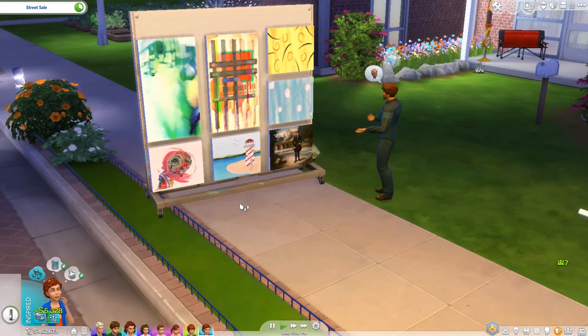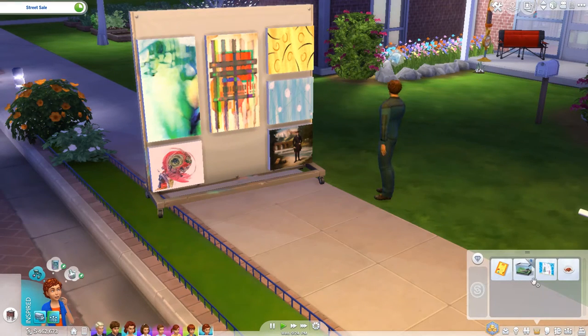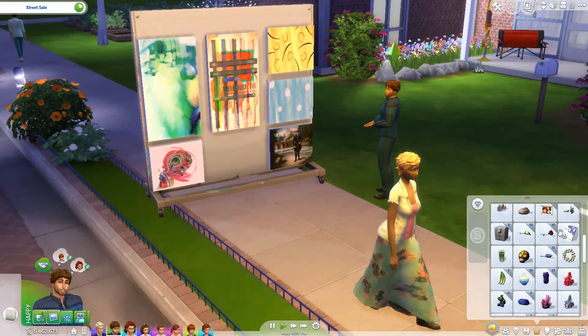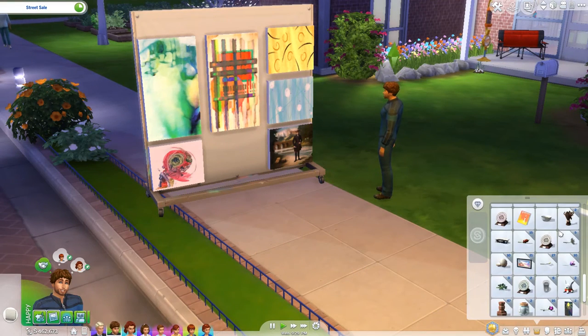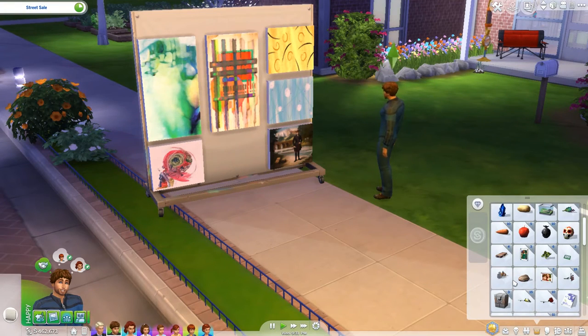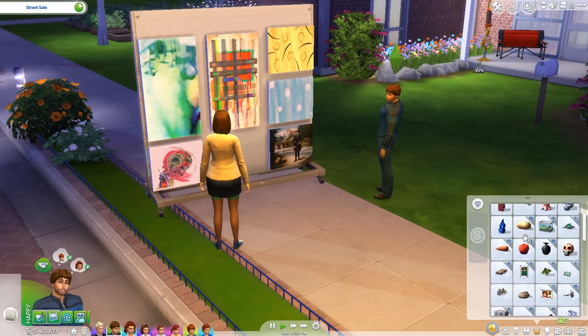When you look at the table, you'll see there are wooden structures, collectibles, voodoo dolls, toys — a lot more things seem to be sellable on the little table. We do have one of those too, though I'm on the wrong Sim. It works the same way: it would be a street sale if placed in the world, and a yard sale if placed in the yard.